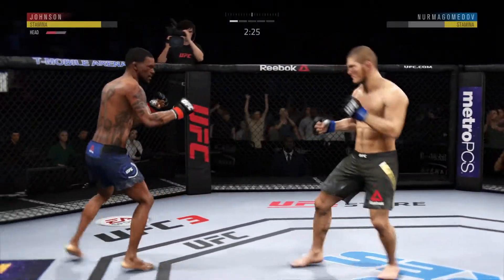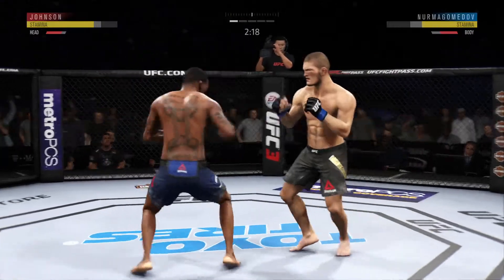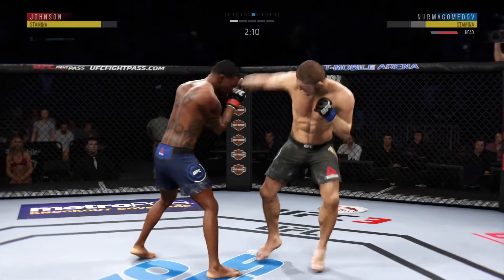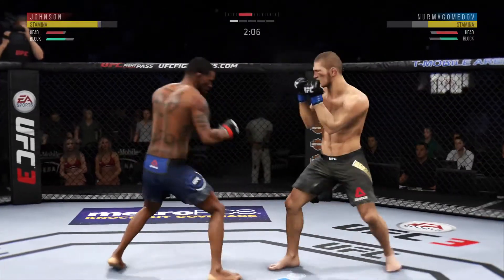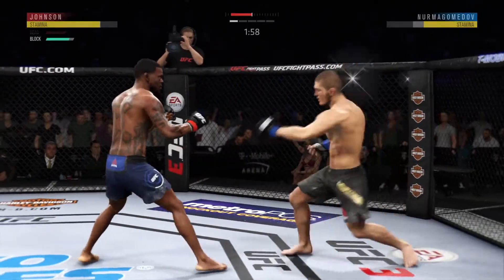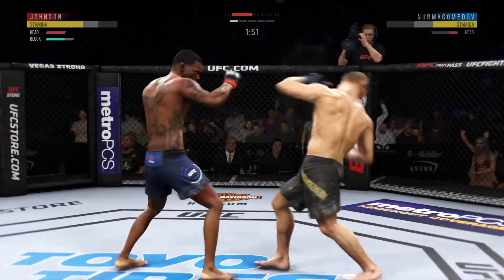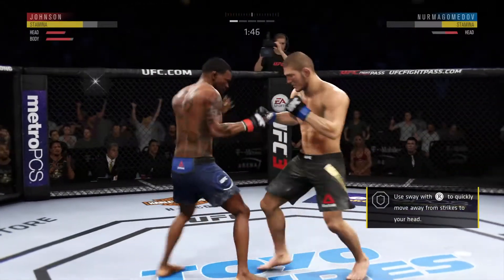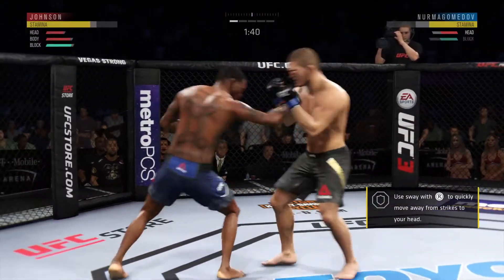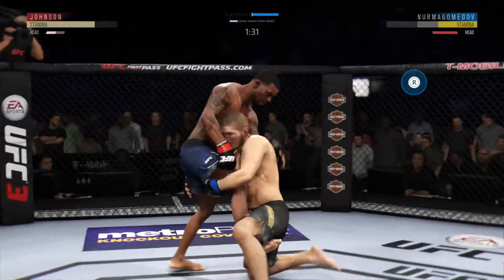Head kick! Head kick — nice strike landed there by Johnson. He's getting lit up here. Johnson gets touched by that kick right to the body. Nicely done by the opponent — those kicks to the body take a tremendous amount out of you. Good kick to the face!